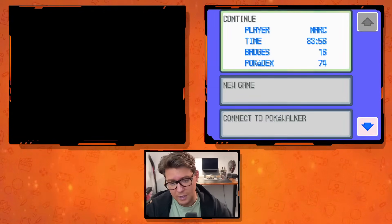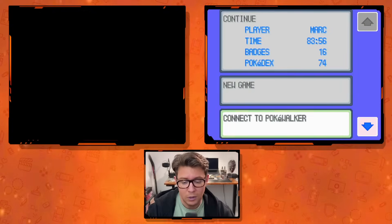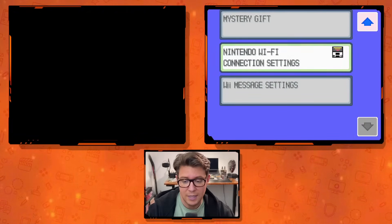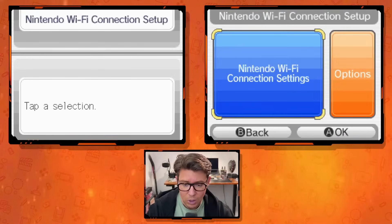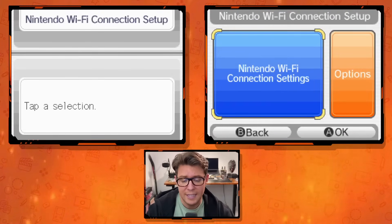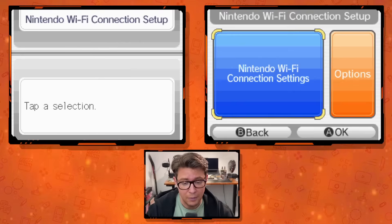In Gen 4, when you click the start button you'll see options like Continue, New Game, Connect to Pokéwalker, Mystery Gift, and Nintendo Wi-Fi Connection Settings. We're going to click on Nintendo Wi-Fi Connection Settings. This works for all Nintendo DS devices except DSi, and it also works on the MelonDS emulator.